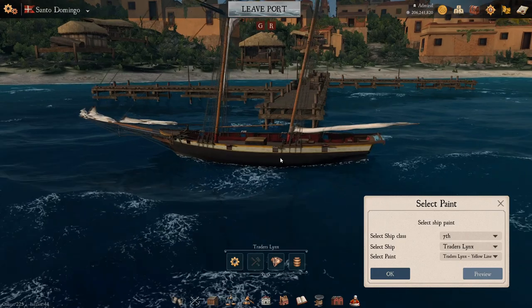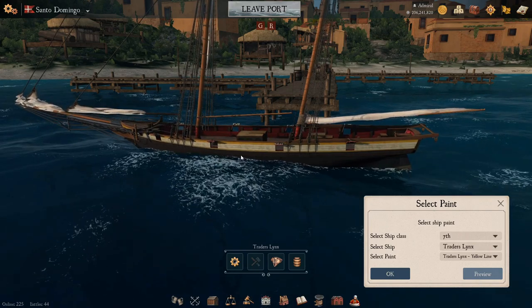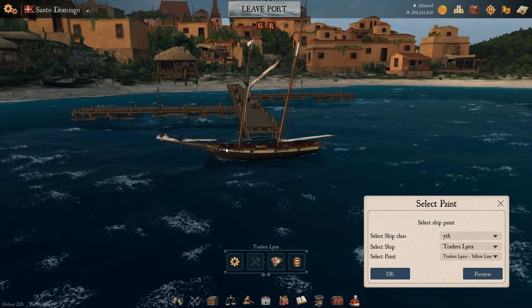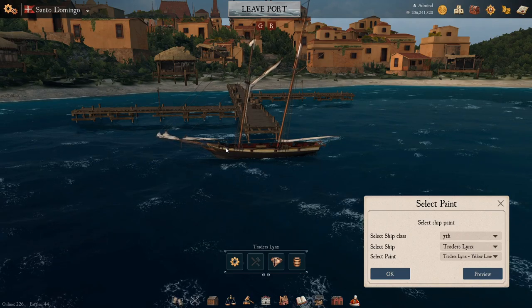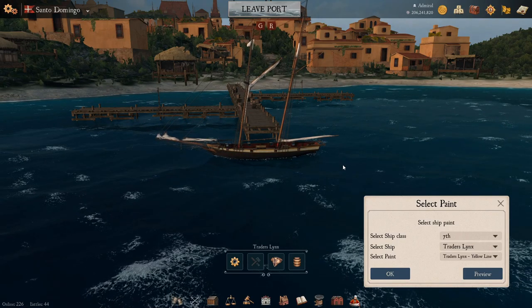The last one is called Yellow Line — again, the off-white in the center outlined by two yellow lines, with the black hull and red inside. Another great little color. So this was covering all the rank seven ships available to be painted through the Naval Action Painter DLC.